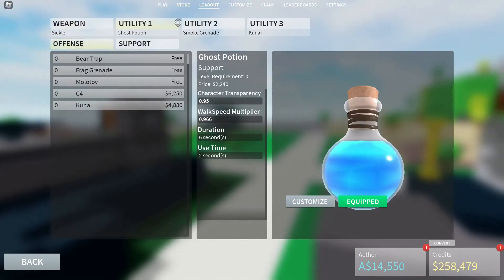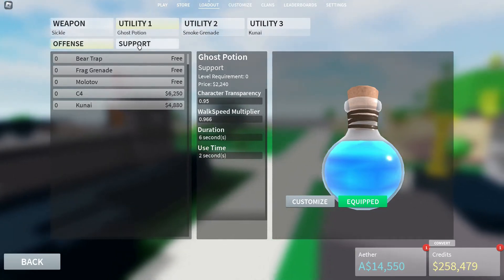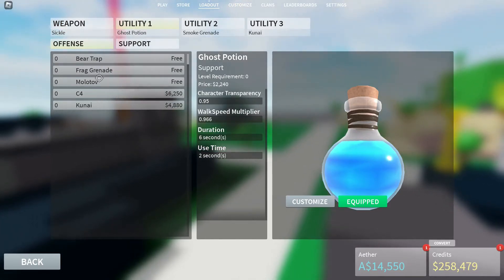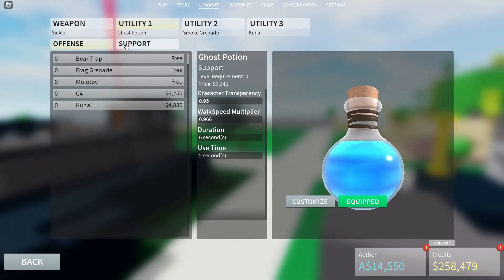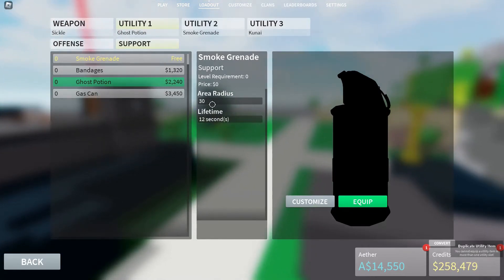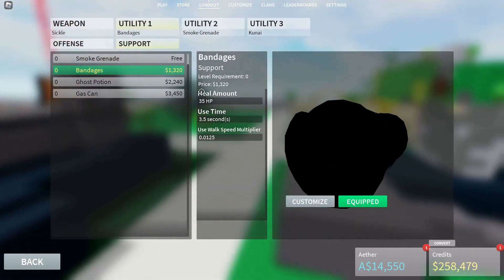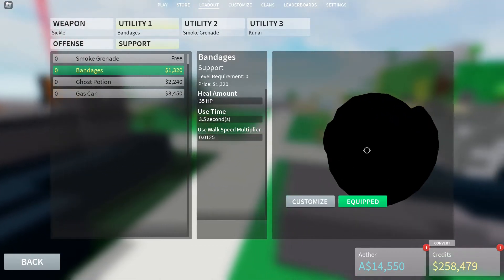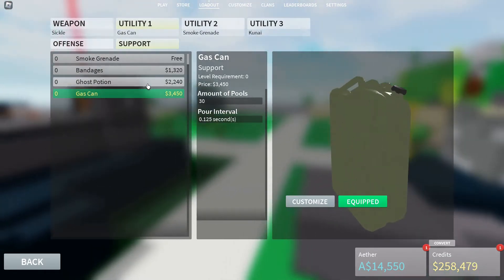Then we have utilities — there are three slots for offence and support. Offence gives you things like grenades or C4. You can see frag grenade and C4. Support is stuff that heals you. Smoke grenade — you'd think it obscures vision, but it's actually used to put out fire, which is why it's in support. Bandages heal 35 HP. It'd be cool if they added a med kit that heals 100 HP but takes a long time. Gas can is kinda useless.